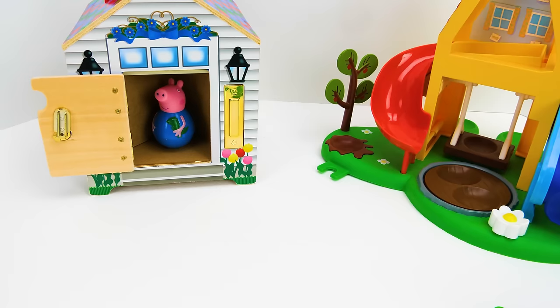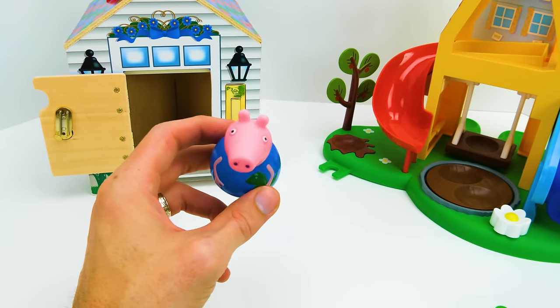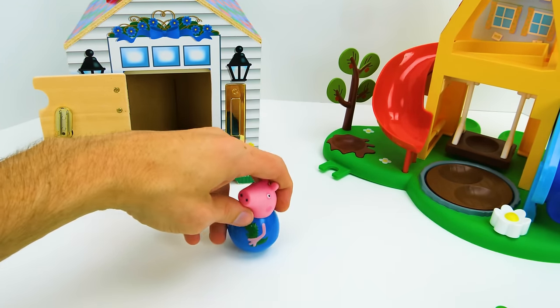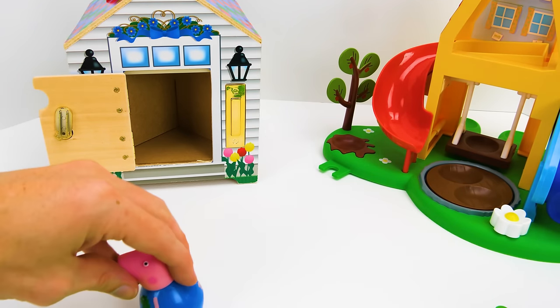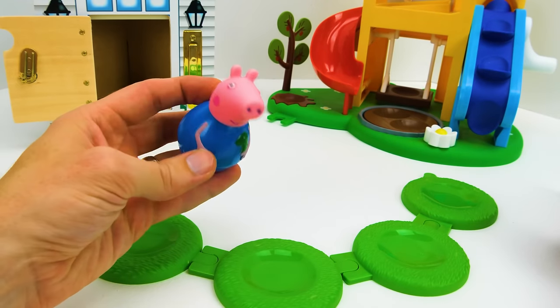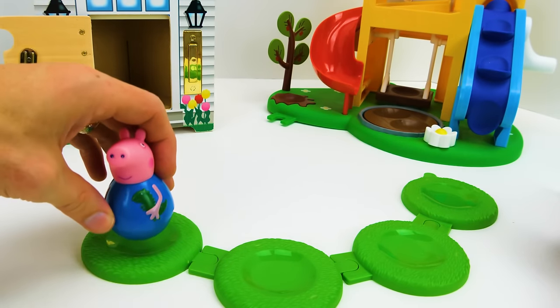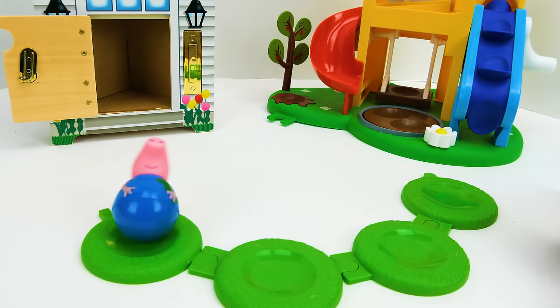It's George Pig! The first friend to join us on the playground is going to be a Weeble Wobble George. Let's spin him around — watch this. Whoa! He's getting really dizzy but he's not falling down. That's pretty cool. Let's set George Pig right here in this little nook and find who our next friend is going to be.